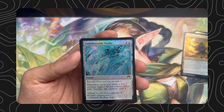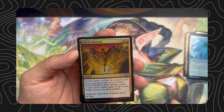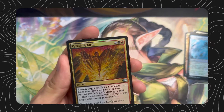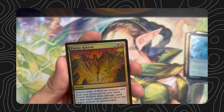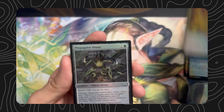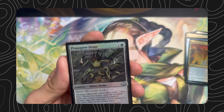Piratic Rebirth — two black or red, instant, return target artifact or creature card from your graveyard to your hand, it deals damage equal to that card's mana value to up to one target creature or planeswalker. We have a Propagator Drone.